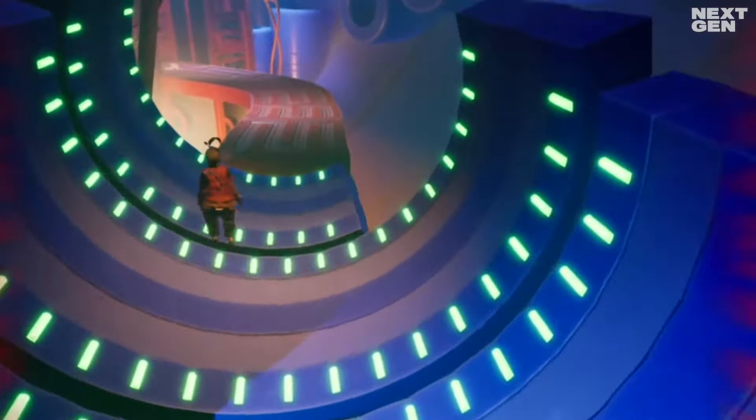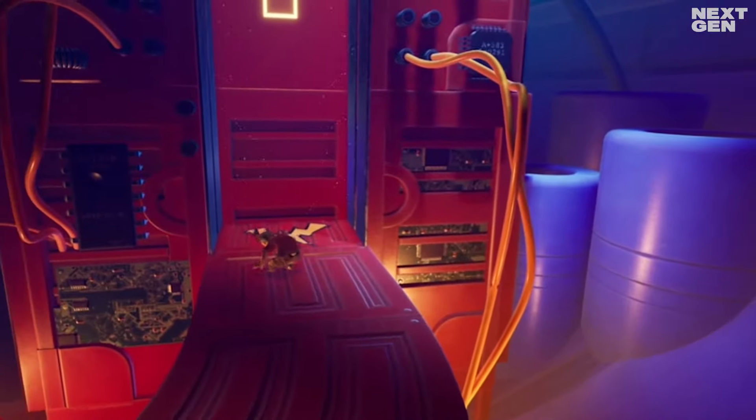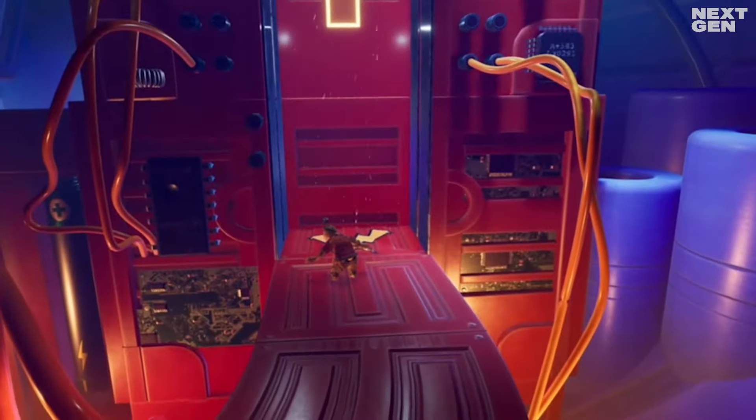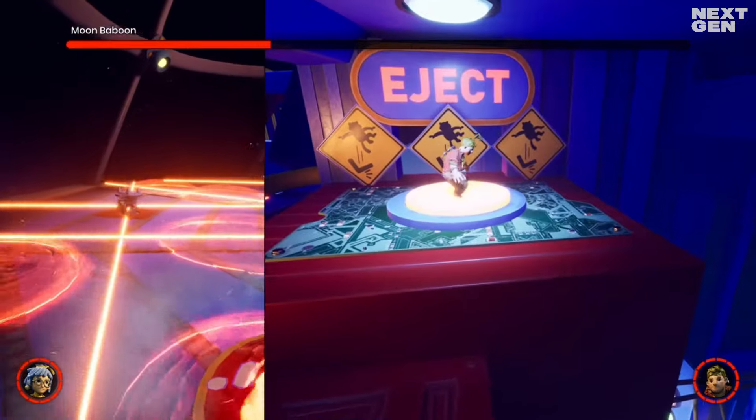Over the rotating cylinders and to the wall jump section. These walls are static so wait until you see the electricity appear and then quickly jump up. Now ground pound the eject button.